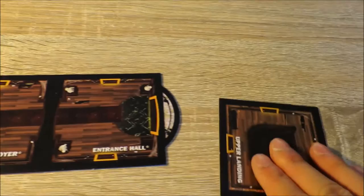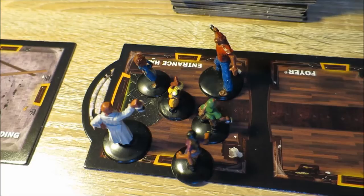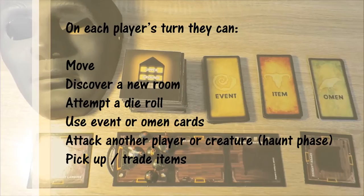Locate the basement landing, the entrance hall, and the upper landing cards and place them in the centre of the game area. Shuffle the room tiles to make one complete deck. Place each figurine at the starting space in the entrance hall. On each player's turn they can move, discover a new room, attempt a die roll, use event or omen cards, or attack another player or creature.